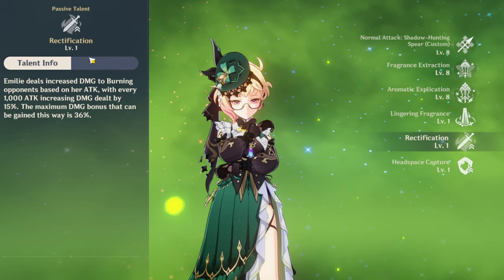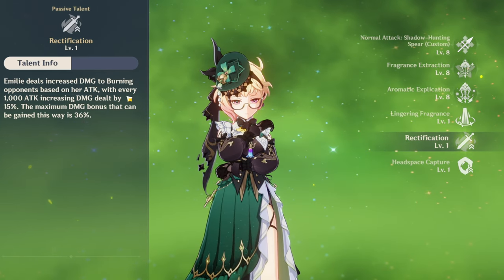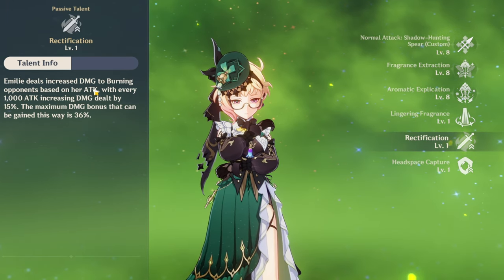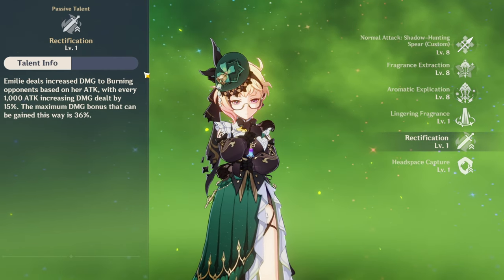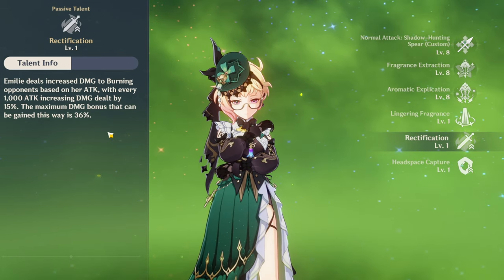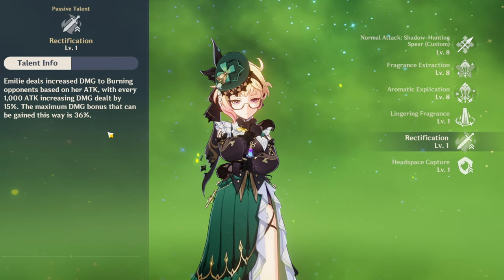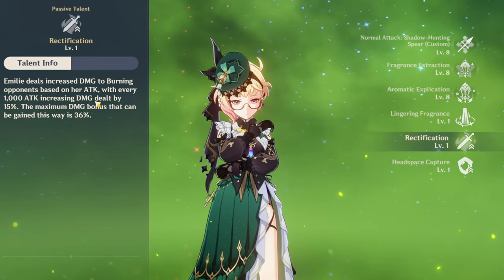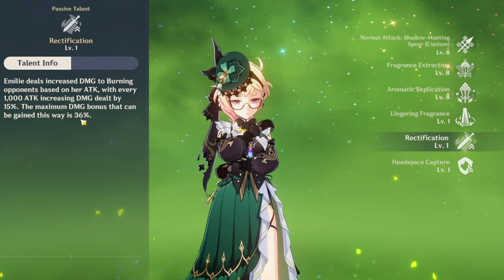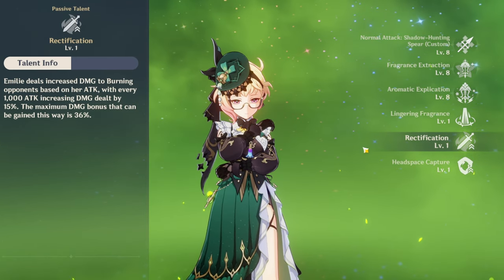As for her second passive talent — this is her supportive passive. Emily's damage increases to burning opponents based on her attack, with every 1,000 attack increasing damage by 15%. The maximum damage bonus that can be gained this way is 36%. This is really, really good. You'll want her attack to be at least around 2,000, because that would be at least 30% damage bonus. If you want to go overkill and get the extra 6%, then you can go for 3,000 — but at that point it's just overkill. 30% damage bonus is really good, so try to get at least 2,000 attack on your Emily.